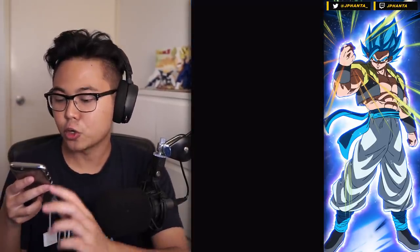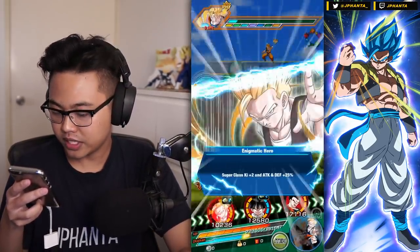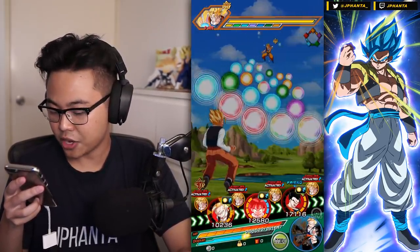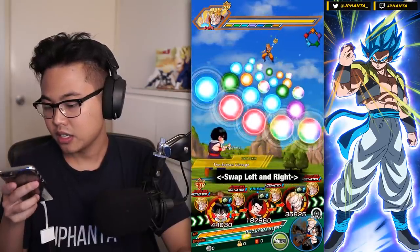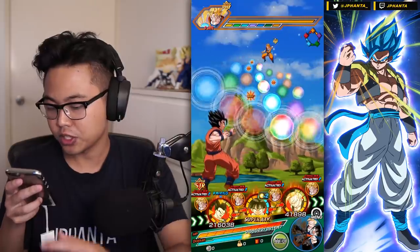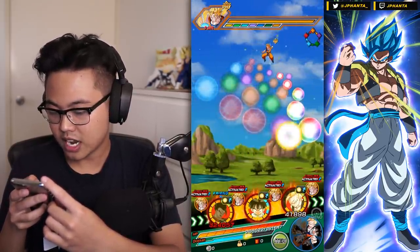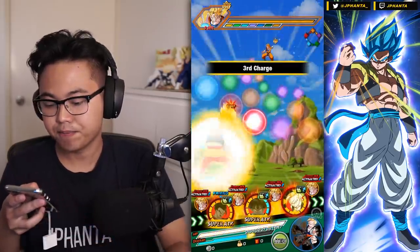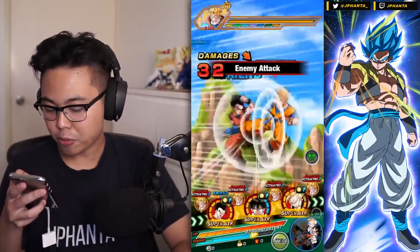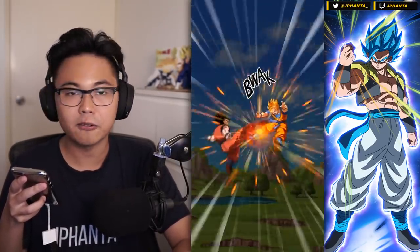We get a critical — perfect. Onto the Physical stage; we have all our STR units here or most of them. We'll sacrifice some of the rainbows — we can actually target this. Looks really good now, got a lot of rainbow orbs for the EZA Gohan so he should do some decent damage. We'll get the type advantage.